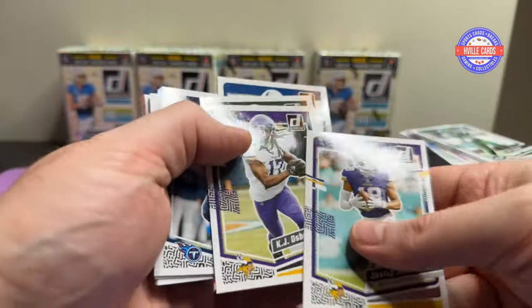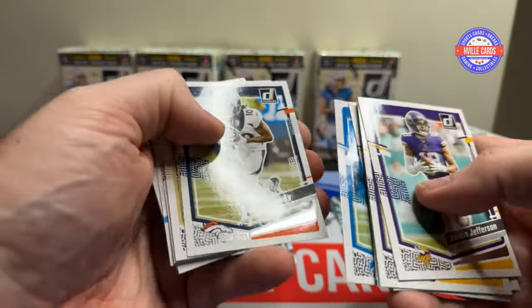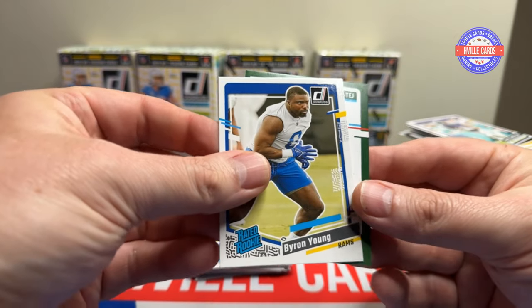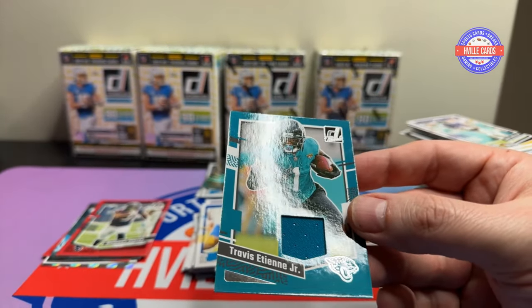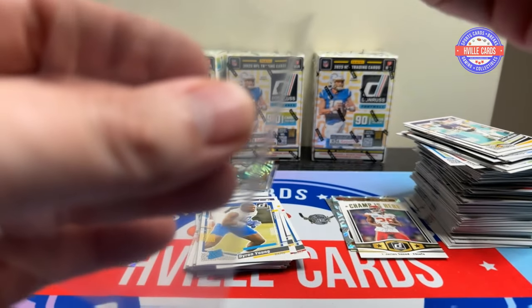Jake Jetta, Osborne, Jared Jedy. We've got Will Levis, Byron Young, and a napkin of Travis Etienne. Yay for the napkin.